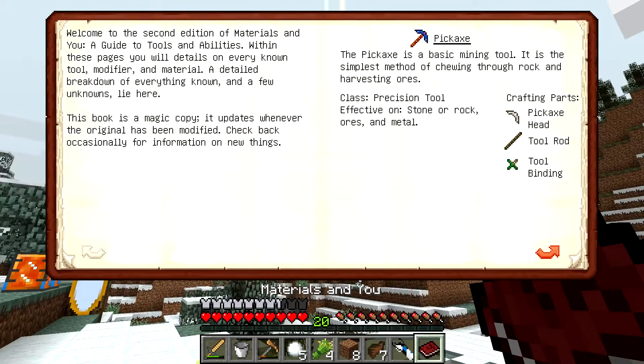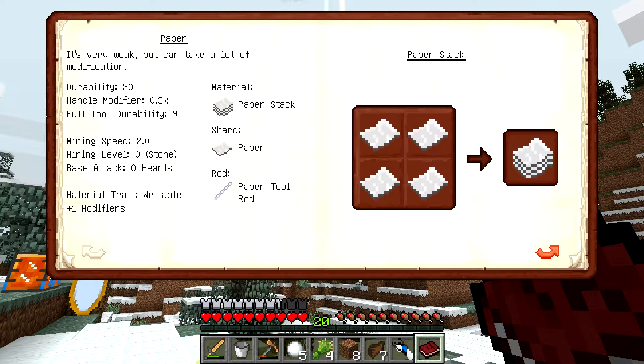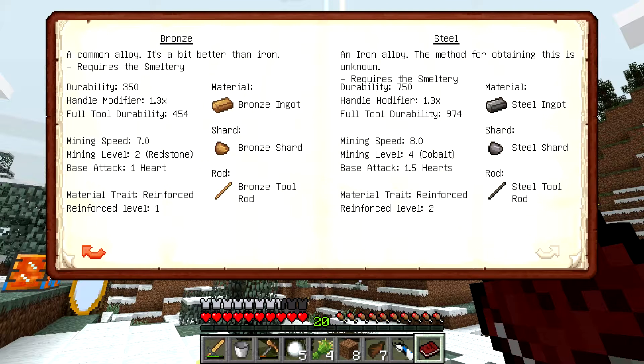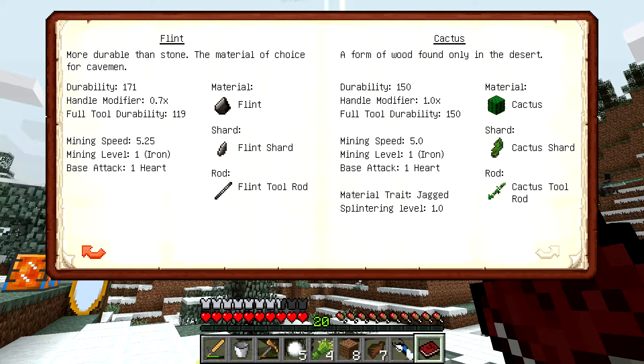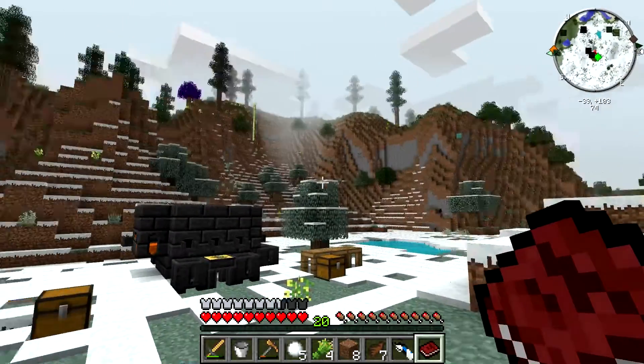One last thing I want to check on obsidian — I wonder how its attack is, because I want to make a sword too. Bronze's base attack is one heart. Obsidian's base attack is one heart as well. So let's try out obsidian — why not? When our sword and tools break, we can't repair them under the same principle, because bronze isn't infinite, so we're going to throw them into the pool when they break as well.